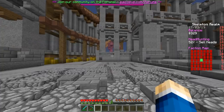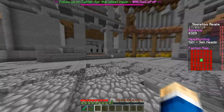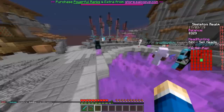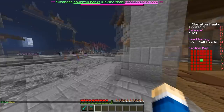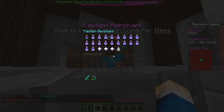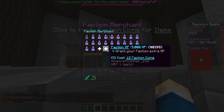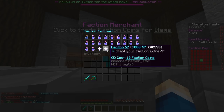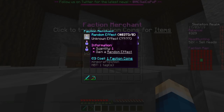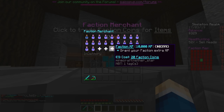One more thing I forgot from earlier: when you reach level 25+, you can buy the Iron Golem spawner from the faction merchant. From spawn, turn right and you'll find the faction merchant NPC. Click on it and you can buy various things with faction coins. The Iron Golem spawner requires level 25. Other items like potions, headhunting boosters, and faction XP don't require level 25 — you can buy those at any level.